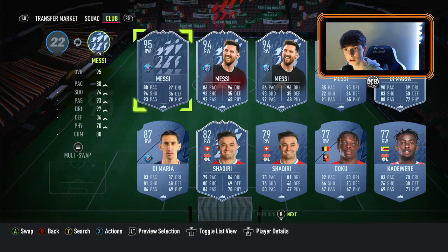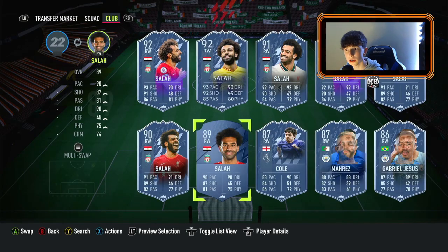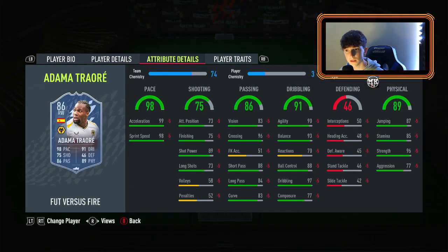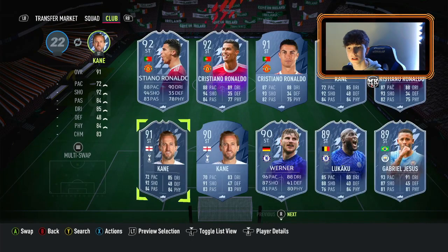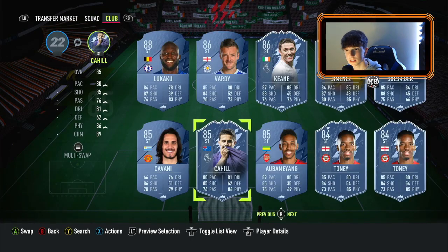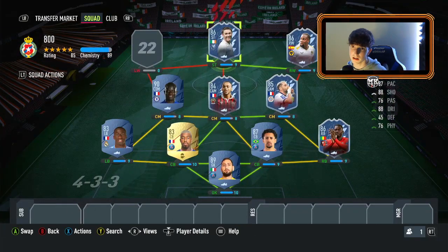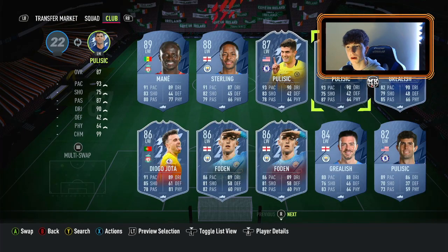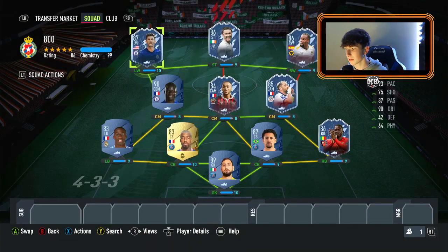In the right wing role we're going over to the Premier League and using the new Adama Traoré Versus Fire card. In the striker role we're staying in the Premier League and going with a Hero card — Robbie Keane, a very nice card indeed. Then in the left wing role we're going with Christian Pulisic, the passing version — the Ice one.